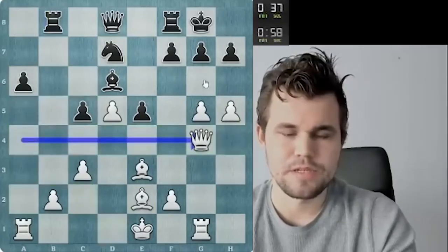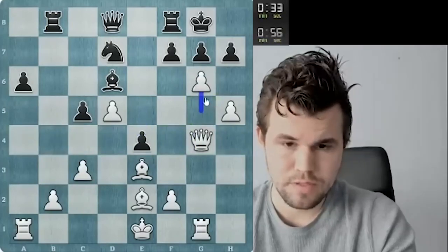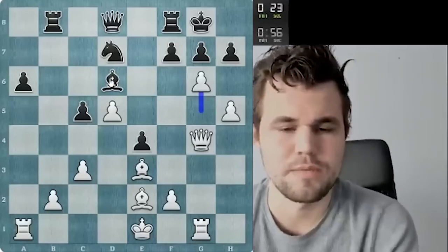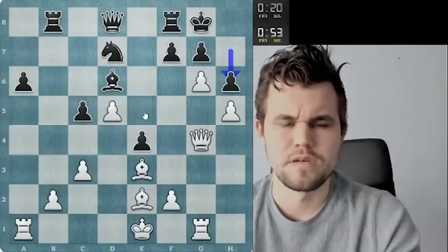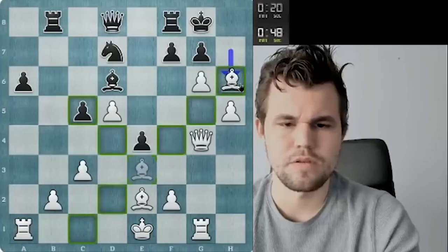Let me go queen g4 after rook b2. I think g6 is pretty strong — g6 is presumably quite strong still. The point is if fg, I got queen e6 and win the bishop on d6. He probably has to go for this, but now I think he's in a world of hurt.